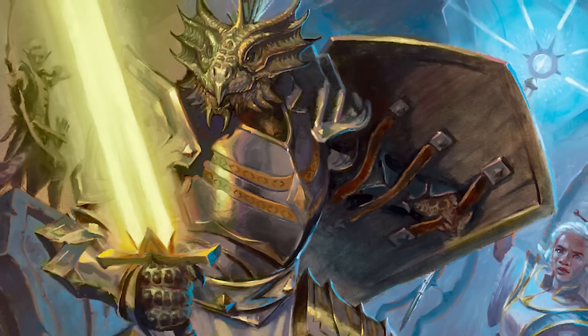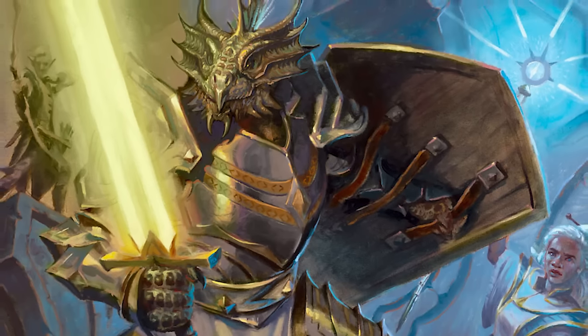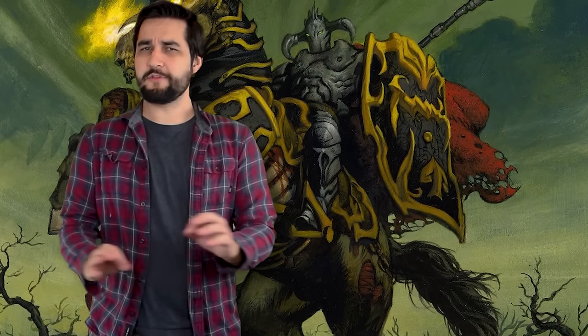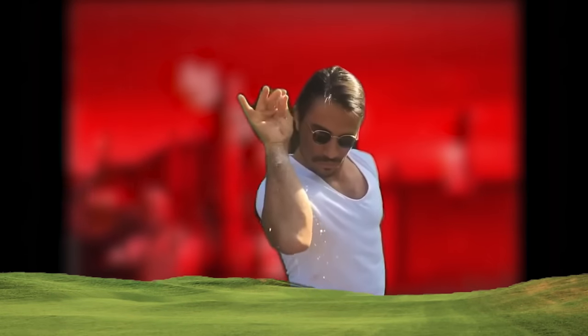If you were to consider your average gold dragon to have a disposition similar to that of a paladin under the Oath of Devotion, Tungsten dragons are conquest paladins through and through. To them, nothing short of total victory is acceptable. It's not enough to simply beat back the forces of darkness — you must pursue them, slay them all, burn their cities, and salt their fields.